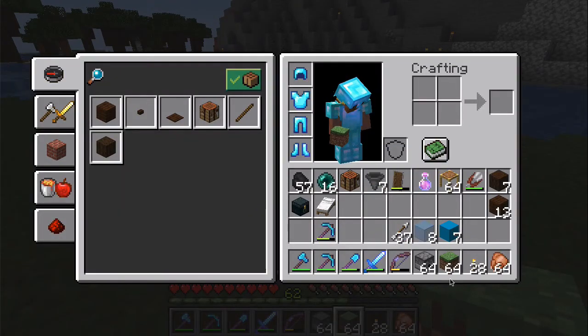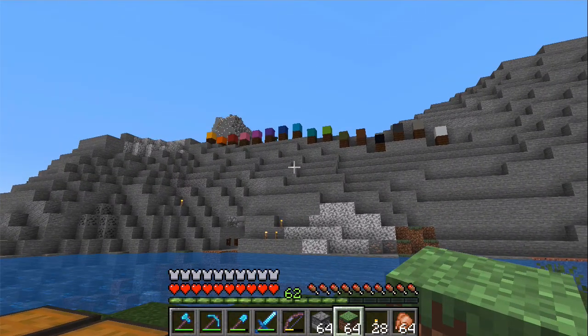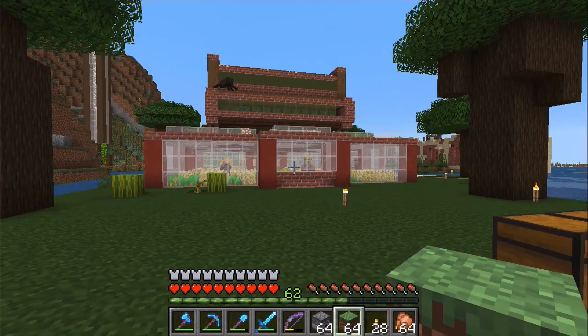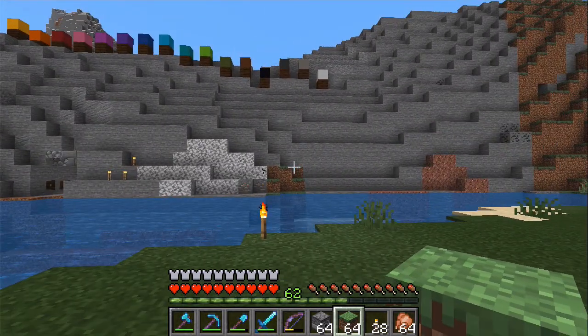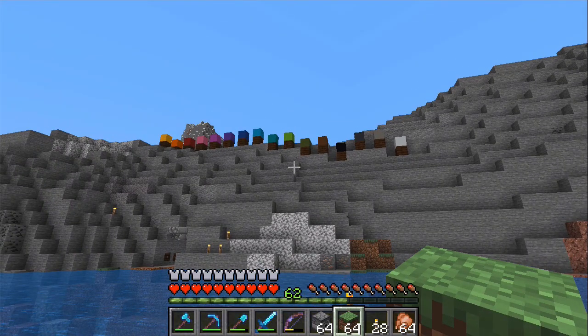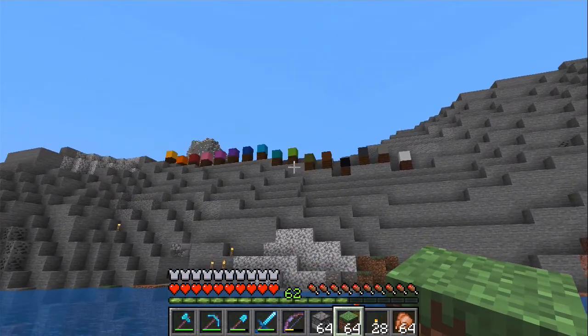Let's see — grass, dispensers. Because we went into the End for the first time last time, it would feel kind of strange to waste chalker boxes on this farm as the first thing we do.